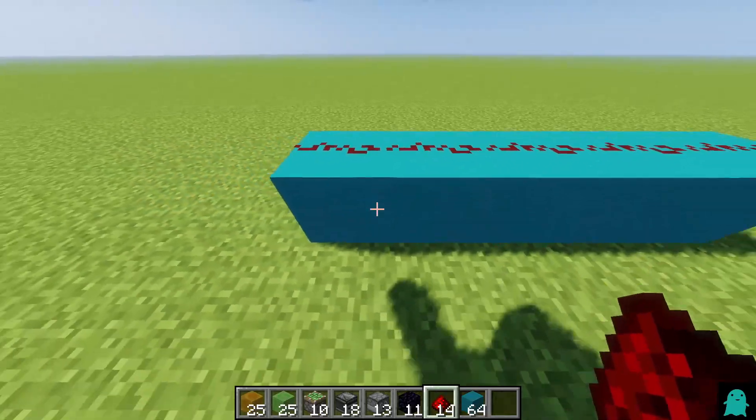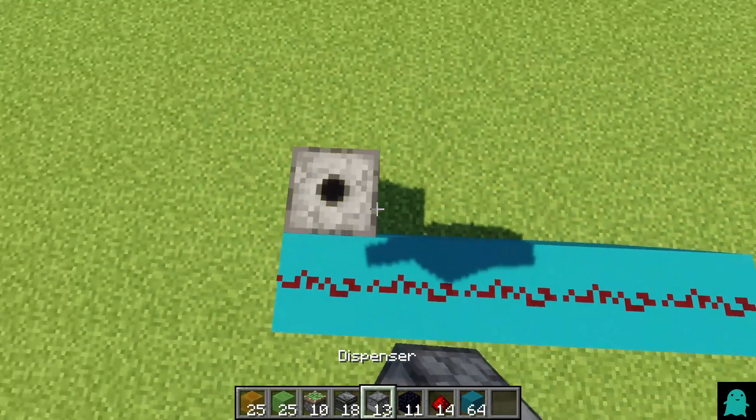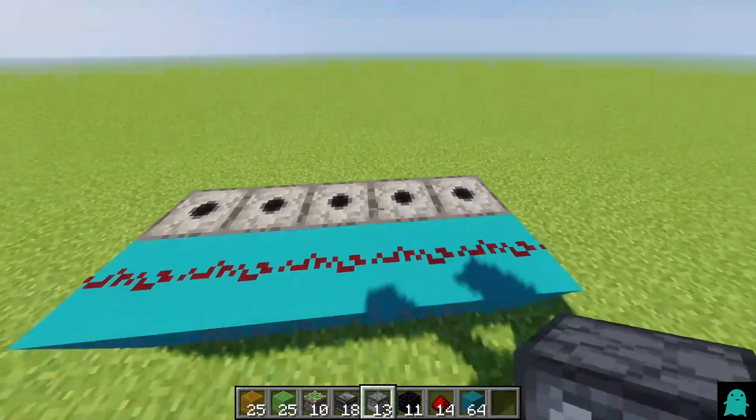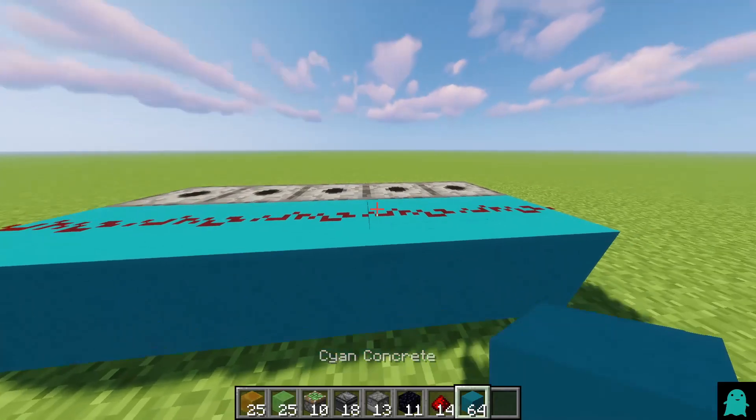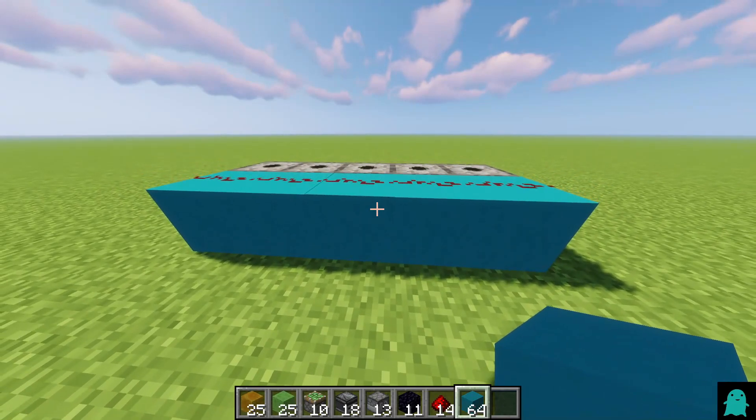Then you want to put some redstone like here, and place some dispensers here. By the way, this should be all the blocks you need — you need at least 17 of your preferred block, and the blocks will be listed in the comment section and in the description below.